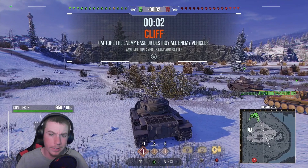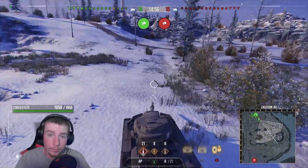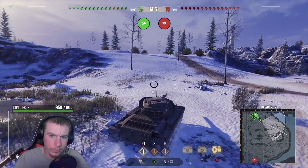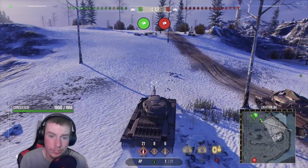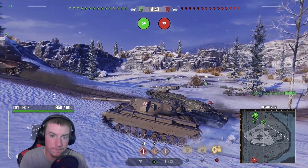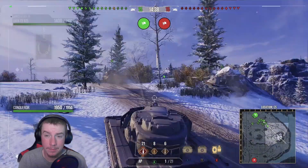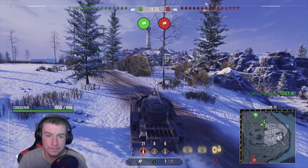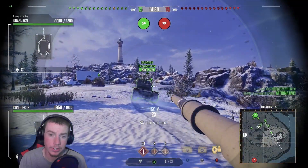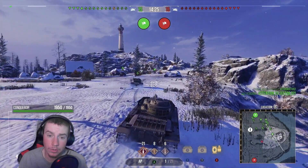We're playing the Conqueror on Cliff — love this tank, one of my all-time favorites. It's a rock solid tier 9 heavy tank. The World of Tanks Console stats website actually says it's perfectly balanced with around a 50% win rate. It's a solid all-rounder: good DPM, a good gun, reasonable mobility — not very fast but reasonable — and a good turret armor, though the hull armor is weak.